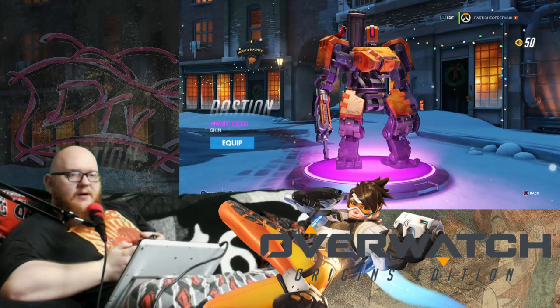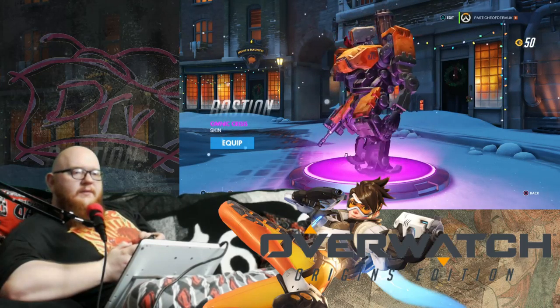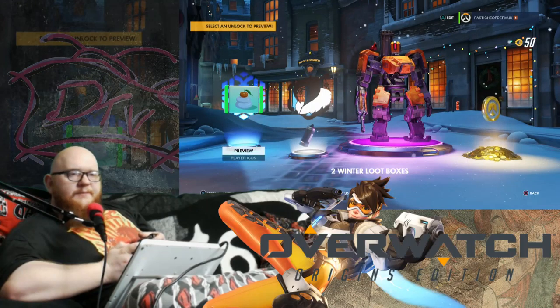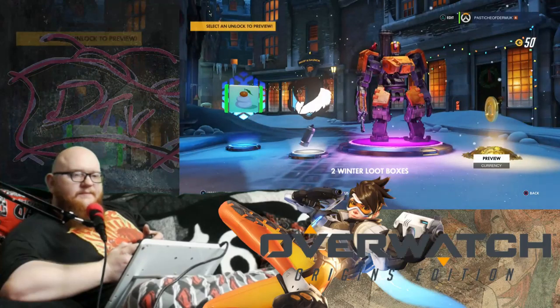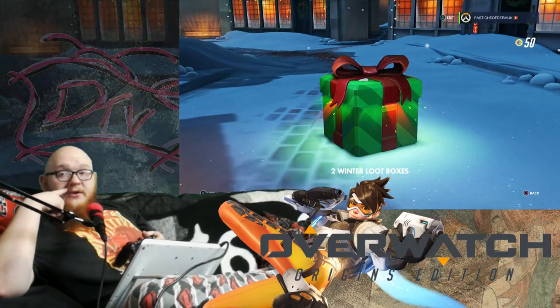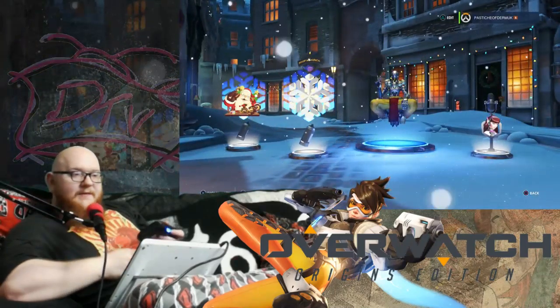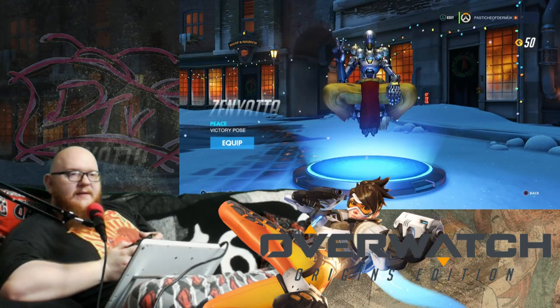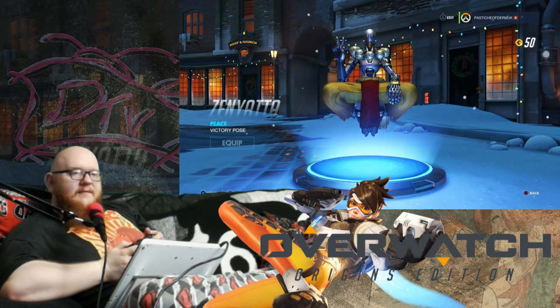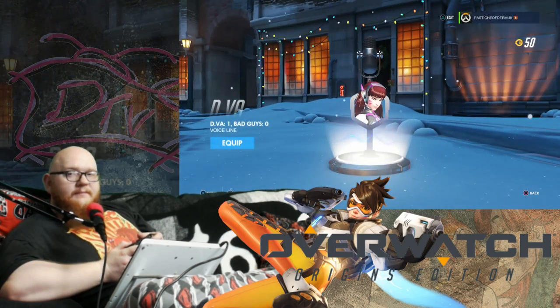What skin is this? It's Omnic Crisis — the Omnic Colors. Let's equip that skin for Bastion anyway. Spray, and of course another player icon, and 50 currency. I'm down to two boxes. Nothing impressive. A victory pose — I like that one. Peace, good victory pose. And I wonder what she's got to say. D.Va one, bad guy zero. Zilch.